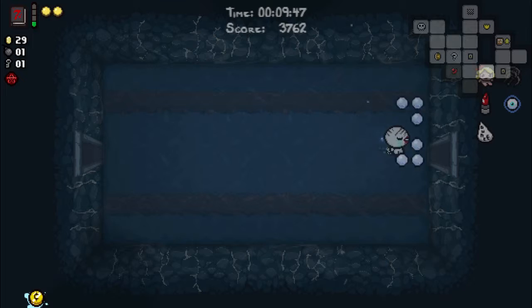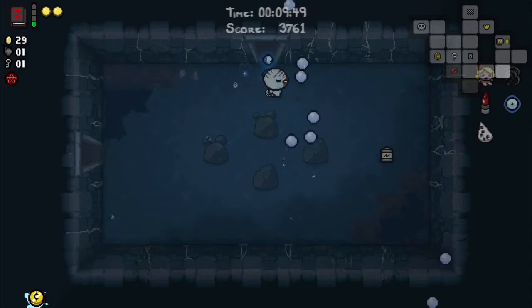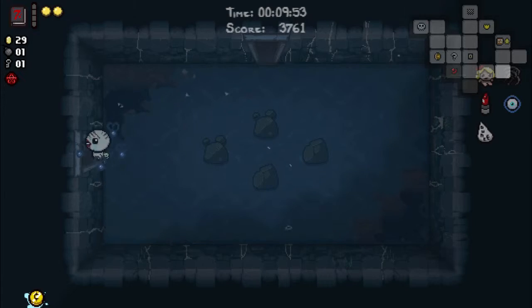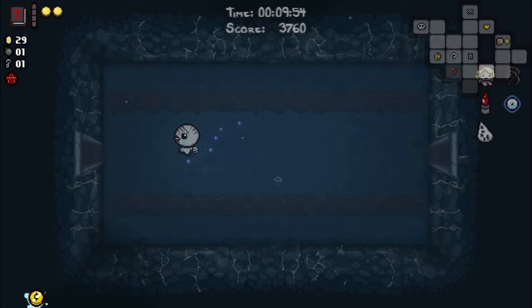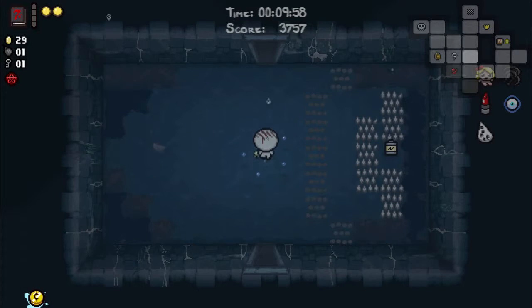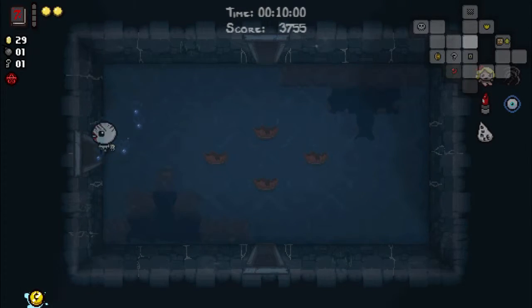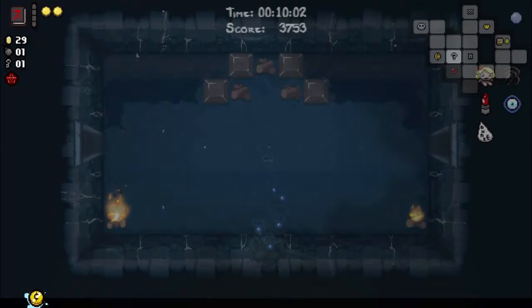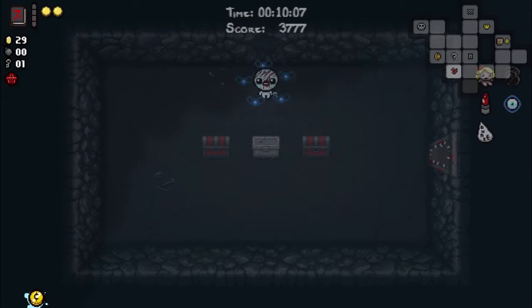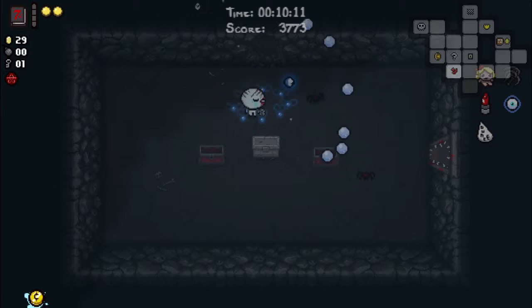Batteries are actually useful now. What did I get? Flies — spawn the heart. I also have a bomb in the curse room as well. Let's go check what's in there — it could kill me. There are some really nasty combos in here. More flies, more spiders.